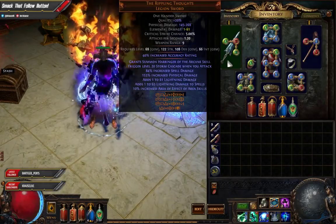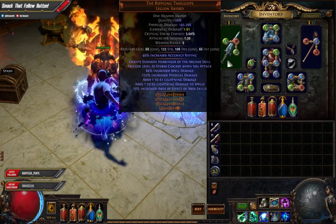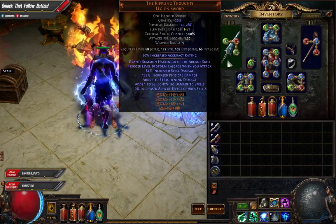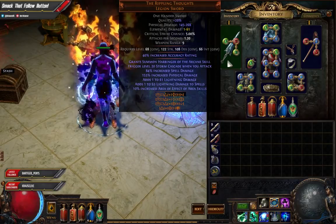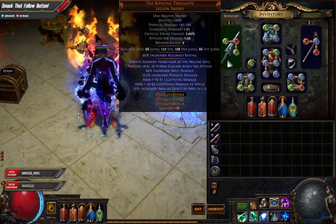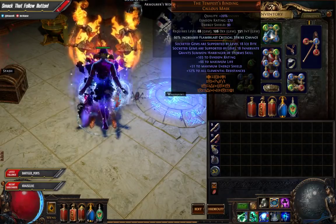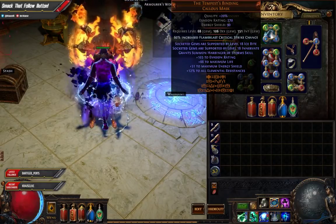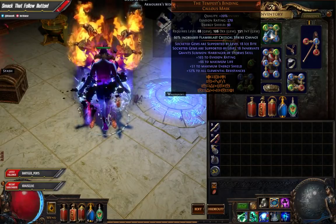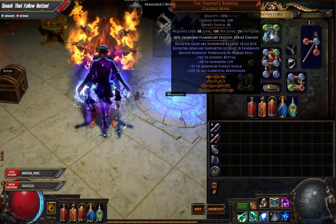So my gear — the Rippling Tots, an absolutely amazing sword. You can get a lot better spell damage and physical damage on this. I wasn't quite happy with my lightning damage from this base, but I pretty much had to deal with what I had. I didn't have a huge amount of currency — I spent about 3 exalts on this entire setup.